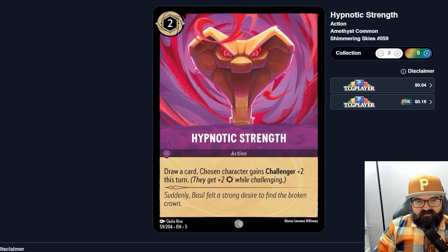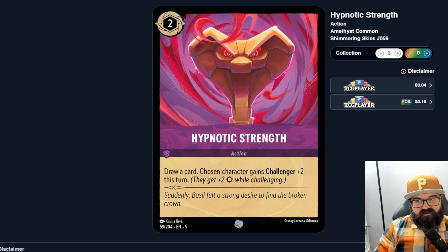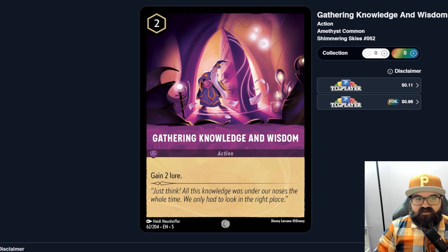The Challenger plus two from Hypnotic Strength is so specific that it's hard to justify using a card in your hand for it. At least it draws a card so it's not too bad, but the two-ink cost might be too much because you're using the card itself — so it's mostly being used as a Challenger-giver. There's no real point to have a card in your deck that just draws another card with a minor bonus like that. Another uninkable two-cost action that just gains two lore — that's interesting.